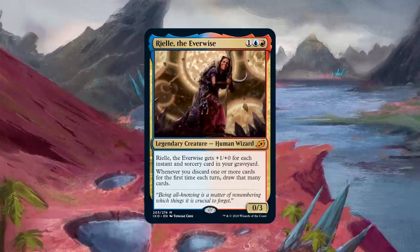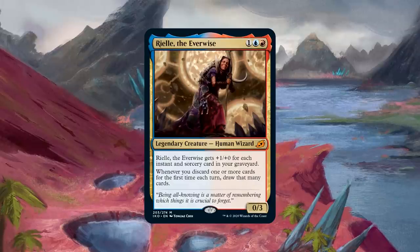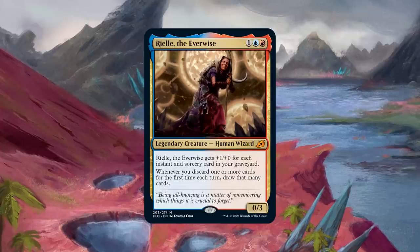Let's move on to a new legend — our first new commander on the list. Coming in at number 9 is Rielle, the Everwise. I've already played this card a little bit on Commander Clash and I think it's incredibly powerful as a commander. There are a lot of ways to build around this card and make it very strong. The card advantage when Rielle sits on the battlefield is really immense with cards like Cathartic Reunion, Faithless Looting, Windfall, or Wheel of Fortune.